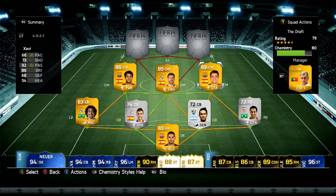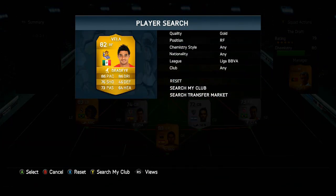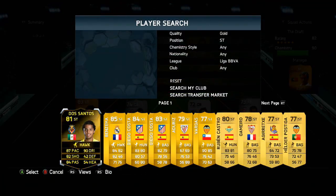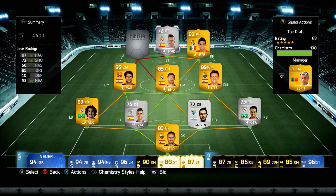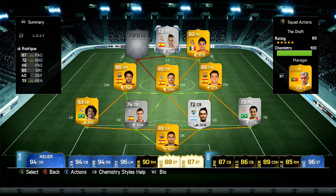This is where the team gets ridiculous. In the right-forward position we do go with Carlos Vela, because we weren't able to pick Di Maria who we did want. And in the striker position we don't have a gold player — it's actually a silver and it is Jesse Rodriguez from Real Madrid. He does have a number card in the game now; he is a left midfielder and is worth a lot, but not as much as this Jesse Rodriguez. He's from the Wager Showdown series as well, but unfortunately his stats are reset.